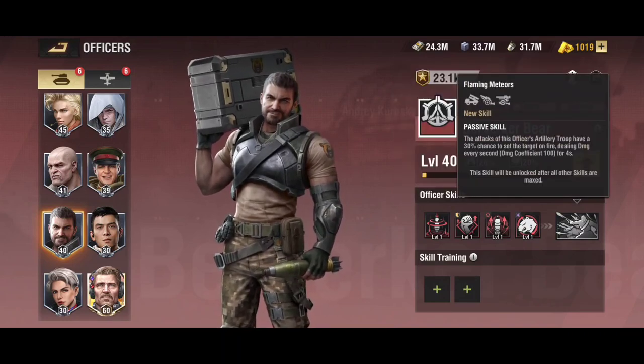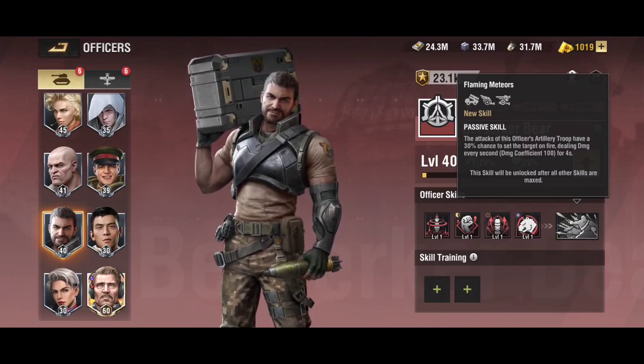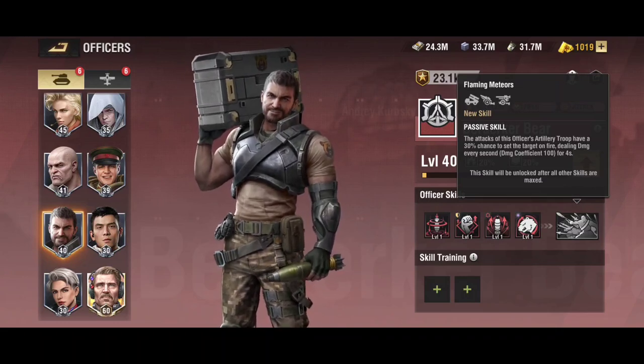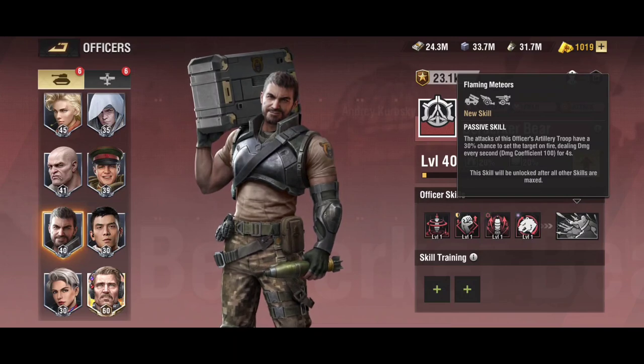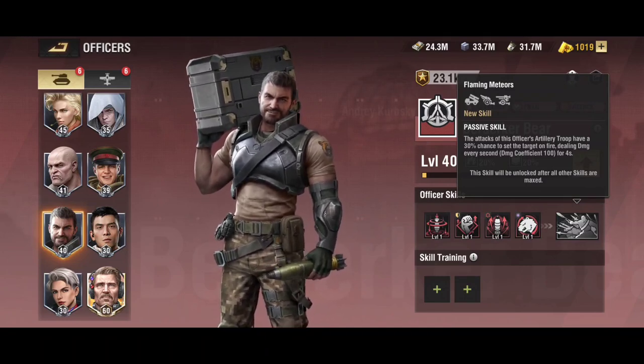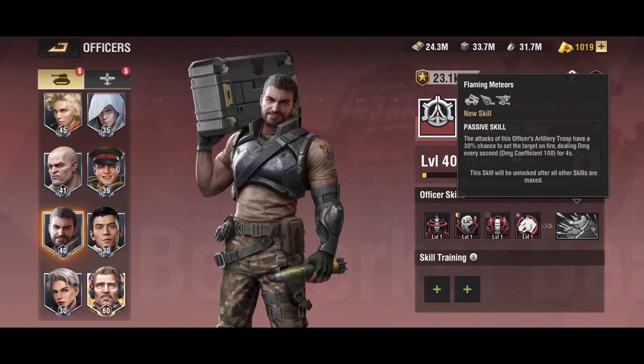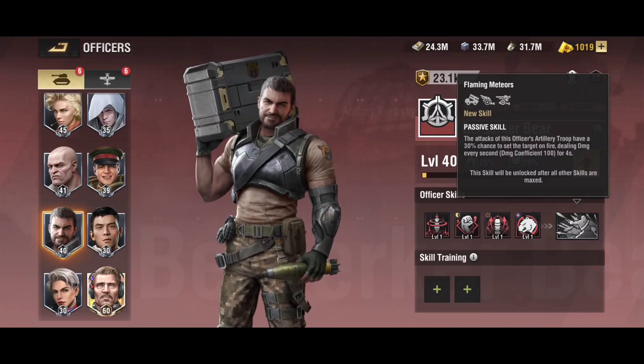Berserker Bear's awakened skill gives a 30 percent chance for the artillery troop's attacks to set the target on fire, dealing tick damage every second with a coefficient of 100 for four seconds — a total of 400 damage coefficient. His skills are valuable with decent damage coefficient, but I'm rating him A-tier because there are better officers coming.